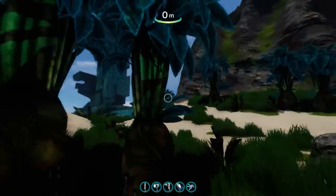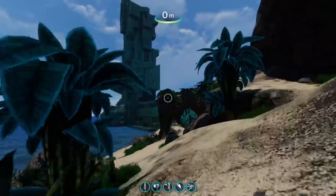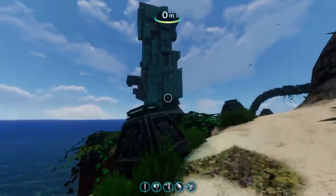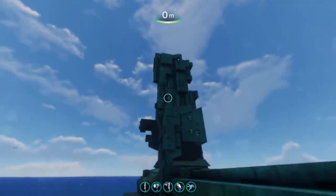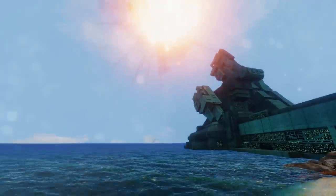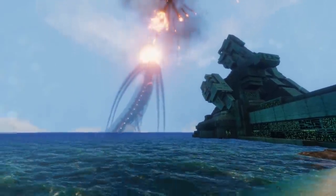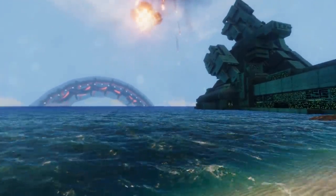Here is the quarantine enforcement platform, which is normally responsible for shooting down the Sunbeam. As it so happens, there's a unique interaction that happens right now if you watch it shoot down that little trade vessel. So let's do that. The ship explodes and you can see it in the background. And there it goes.